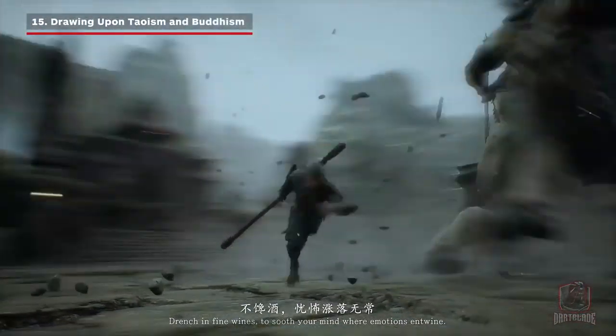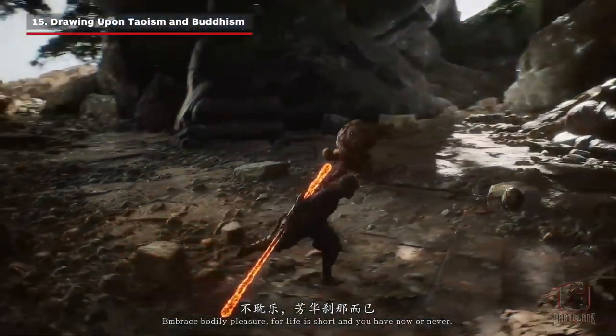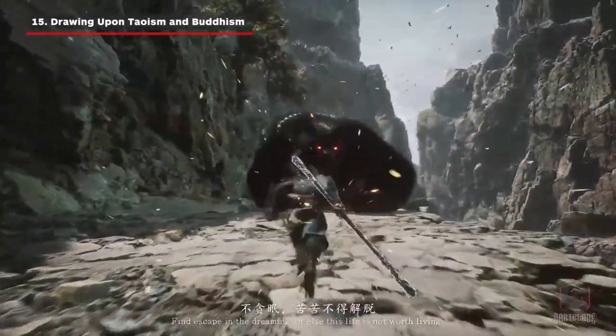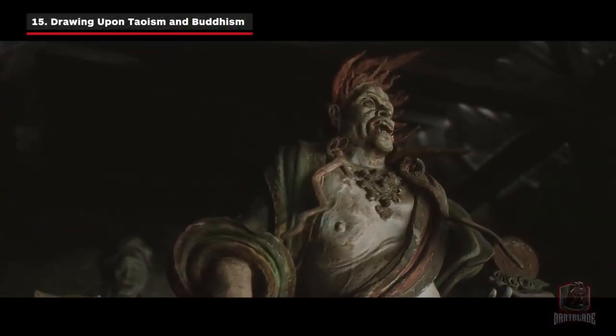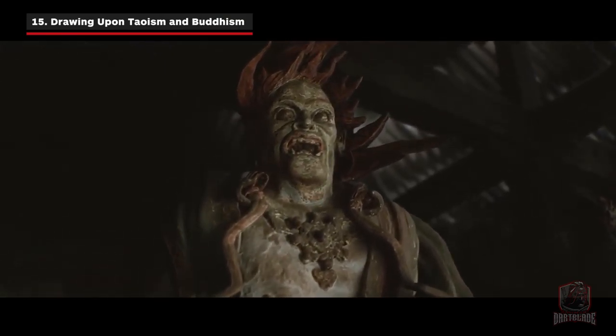The original novel Journey to the West is a fantasy that touches on both Taoism and Buddhism. In Black Myth Wukong, the voiceover in the last part of the trailer comes from the eight precepts of Buddhism. In the very beginning of the trailer, the statue that the monkey bursts out of is Kang Jinglong, from the 28 Mansions of Taoism.